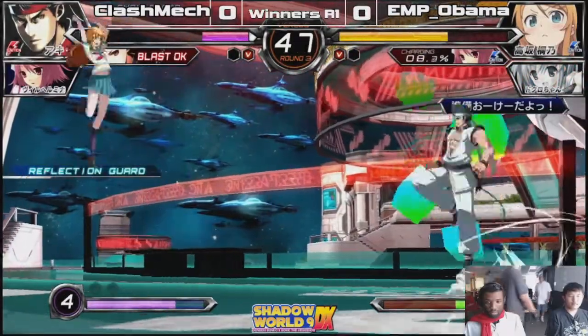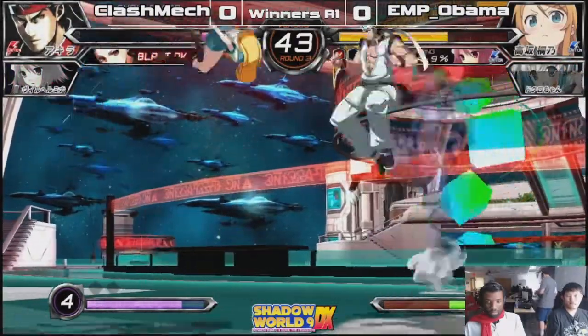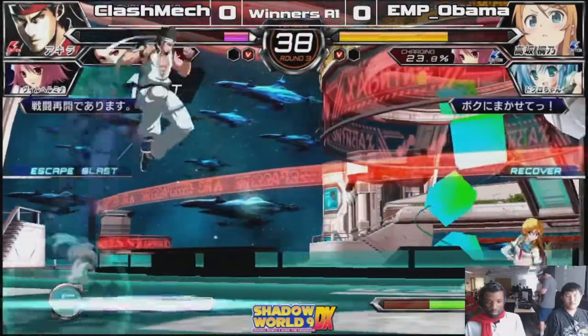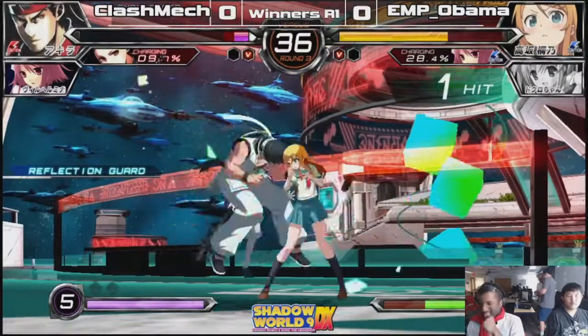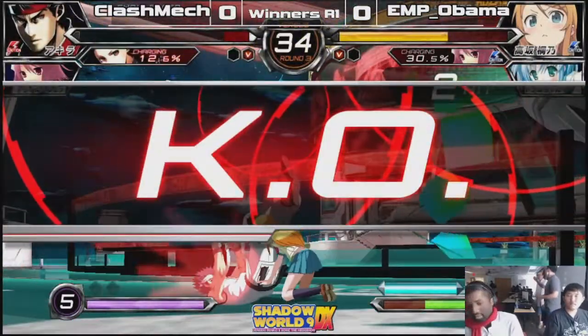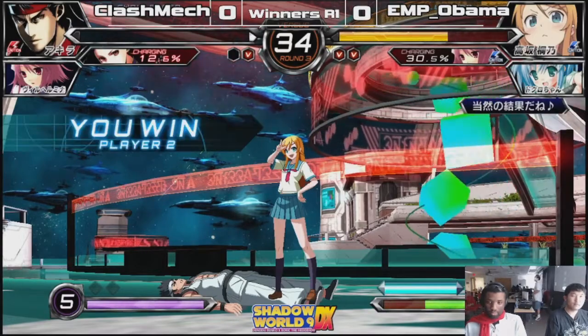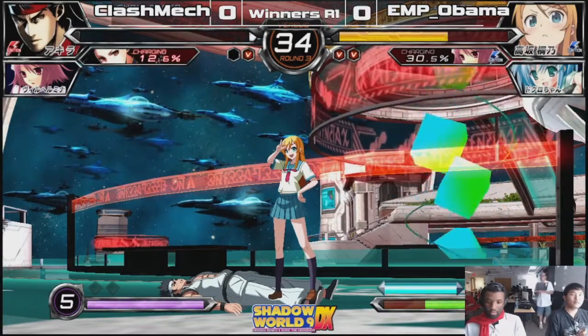Every character has three different types of bursts. One of those being green, which is the typical burst, and the overhead, and both players are going to burst. The trump is invincible the whole way and it's a hard knockdown. But Kirino's is kind of like a man-grab type of thing, so if you're standing up you get hit by it.